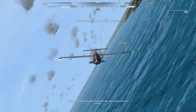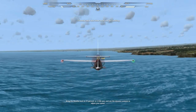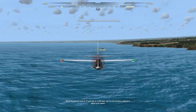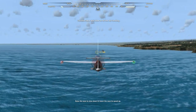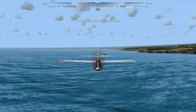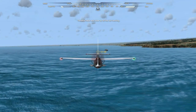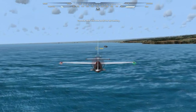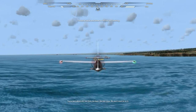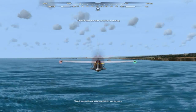Now we just need to gently descend and slow down to 60 knots for the landing. Bring the throttle back to 25% or 2,500 RPM and use the elevator controls to adjust your speed. Raise the nose to slow down or lower the nose to speed up. Try to land about 100 feet from the boat — not too close, we don't want to hit it. Throttle back to idle and let the aircraft settle onto the water.